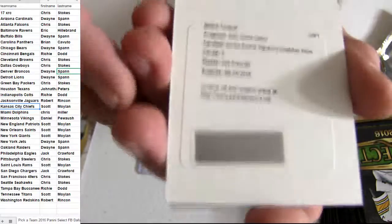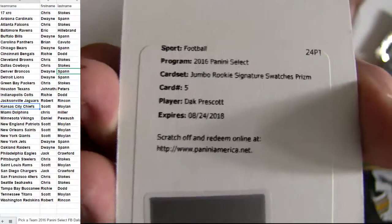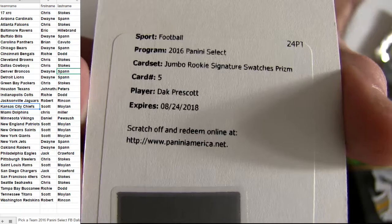Come on baby — boom, there you go. Some free deck for you. Jumbo Rookie Sig Swatch Prism. Free Dallas, Chris STO.